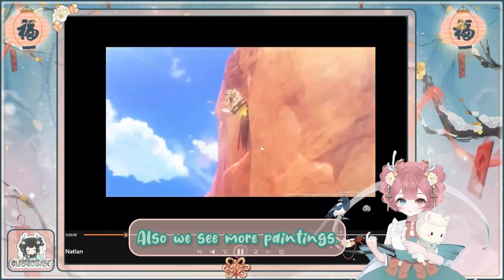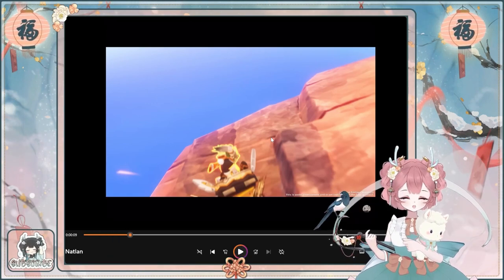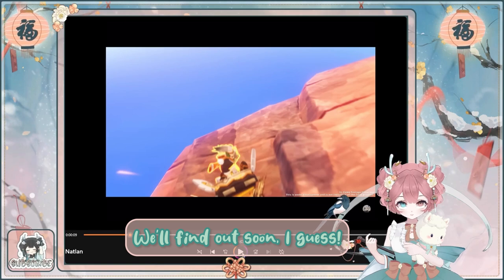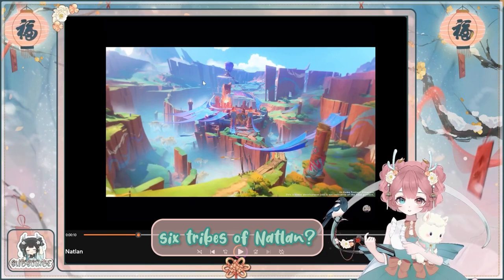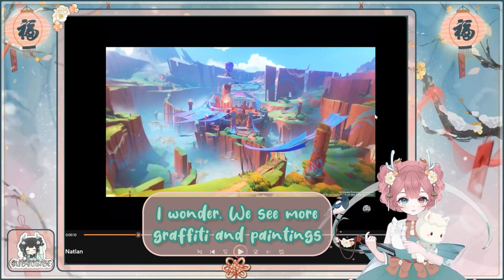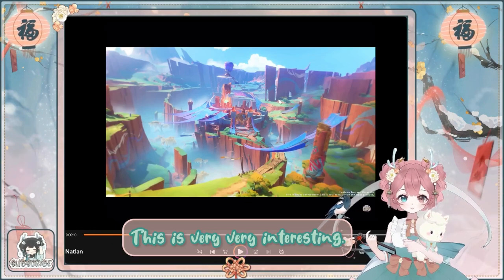We also see more paintings. We get to climb with this device — I wonder if it's just an elemental skill, similar to Kirara, or if it has something to do with the same mechanism that the pet dragons use. We'll find out soon, I guess. Is this the headquarter of one of the six tribes of Nathalem? We see more graffiti here, paintings along the cliffs. We definitely have some lava here, which is very interesting.